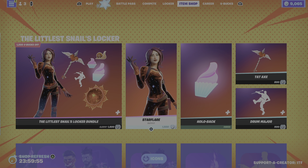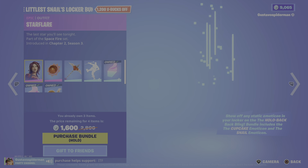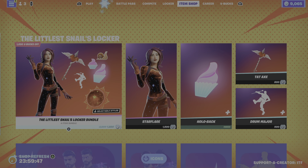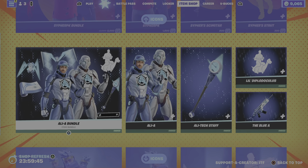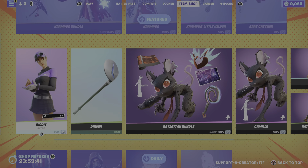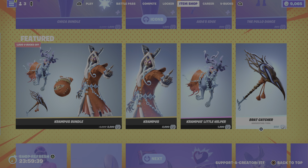The Littlest Snail locker bundle. Hey, I own both of these though — Starflare 10x. I know this YouTuber. Oh, all the icon stuff is back! For the 15,000th time, Grandpa's bundle — nice.